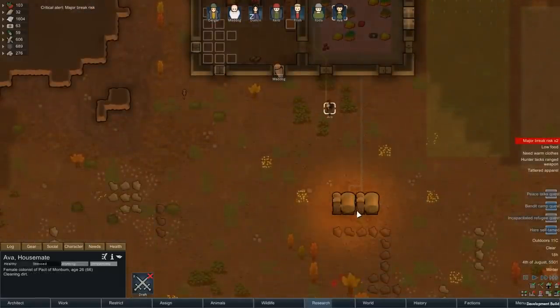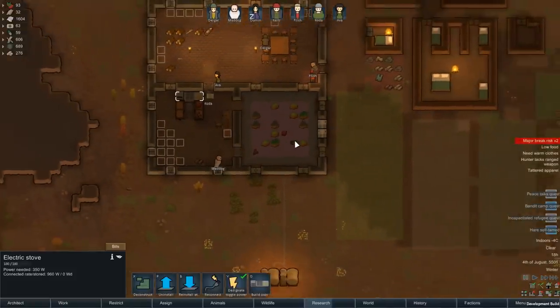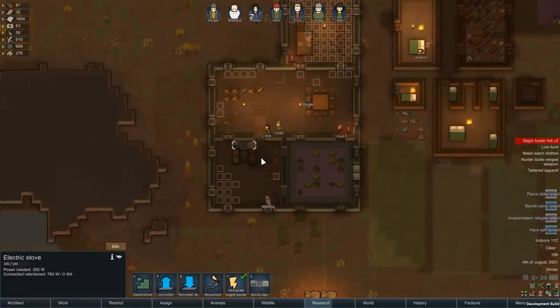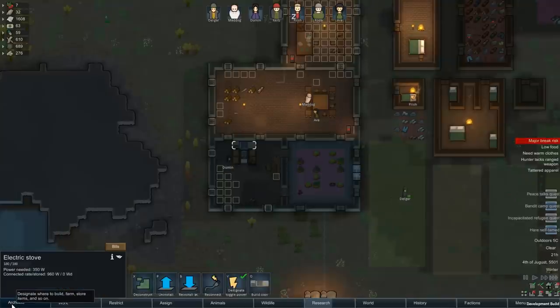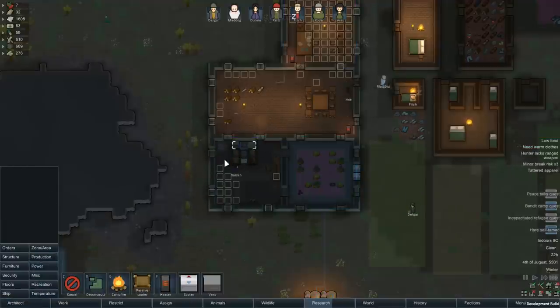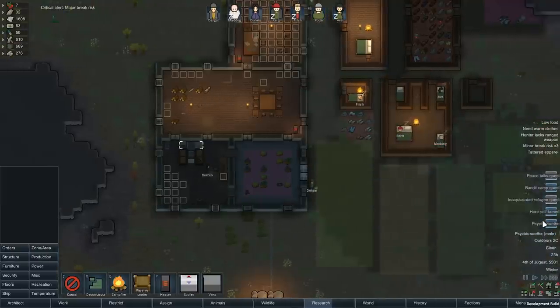Refill that — there we go, now we got power, now we can cook. We don't have any veg, so there'll be no fine meals for the time being. We'll go for the wooden chair. We need some heat in here. Lots of minor break risks — that'll help everybody.